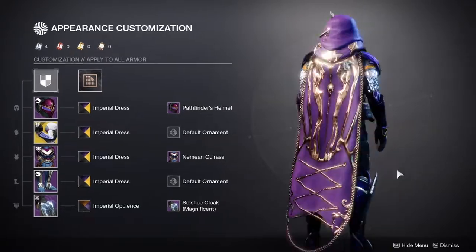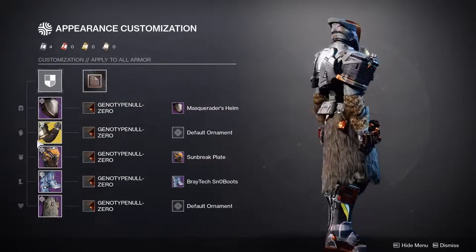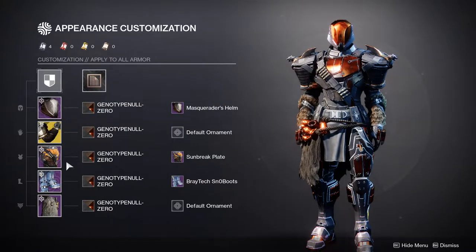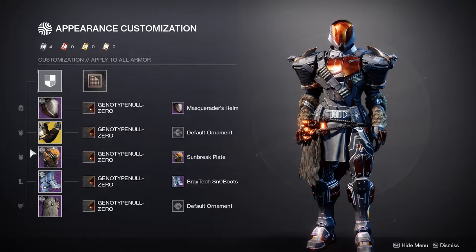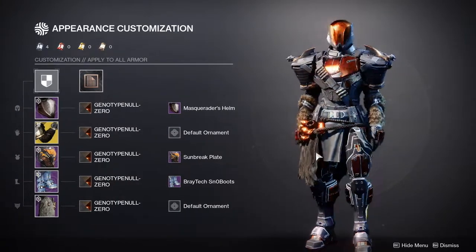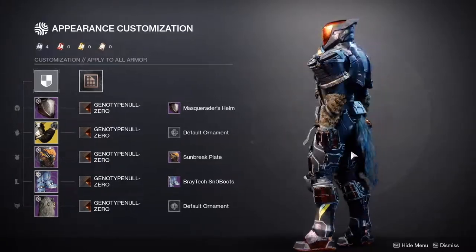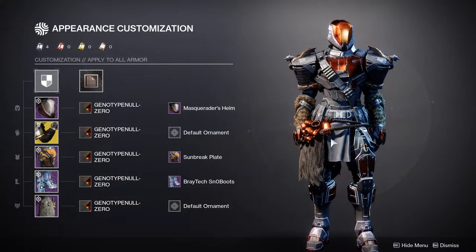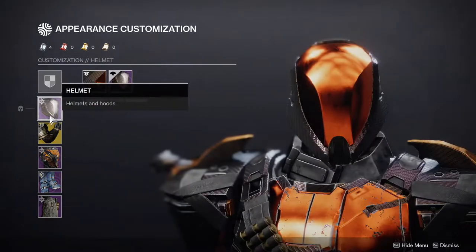This is my Titan. Obviously I have the Ursa Furiosas. I will say this is definitely an armor set I always wear on my Titan, so I am kind of cheating a little because this is not something new that I've ever done. I've definitely done this before. The mark is definitely something I haven't done though, so let's look at the armor set real quick.